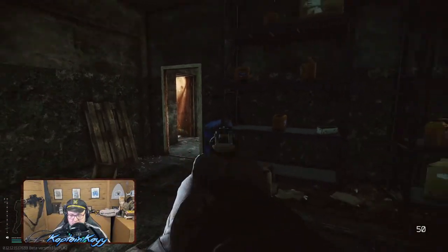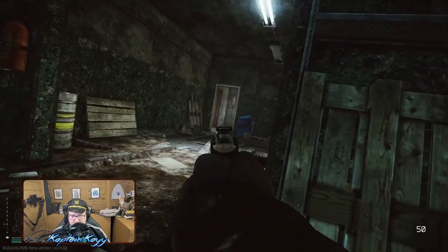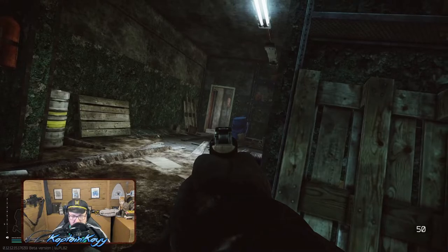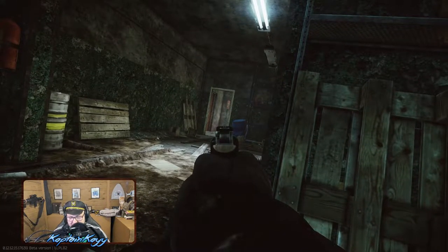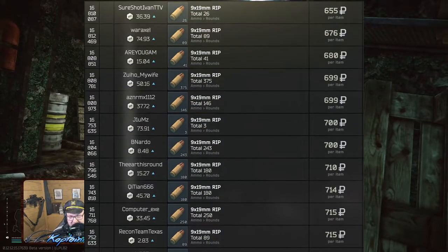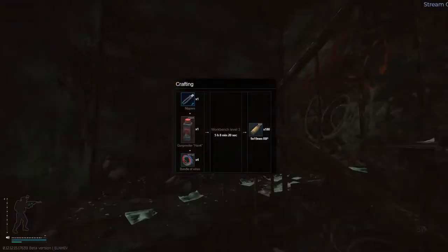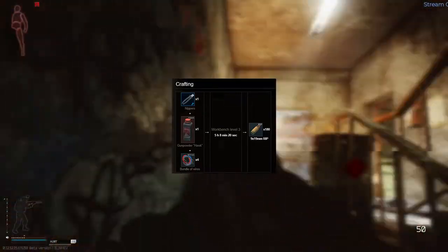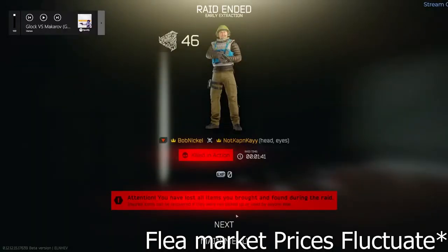357 Magnum and 9mm currently perform similarly against armored flesh, but there is a big difference between them — and that is price. You don't want to pay more for the same performance. 357 Magnum Soft Point is currently 105 rubles a round, and to get the same performance as 9x19 Rip, it will cost you around over 6 times the price per round at the current market price point. You can craft the ammo with a level 3 workbench, 1 Hawk Powder, and 4 bundles of wires, which will cost you roughly half the price of the trader, but you still lose out on the profits if you sold it to the flea market.